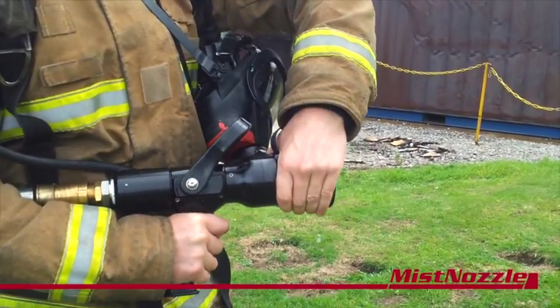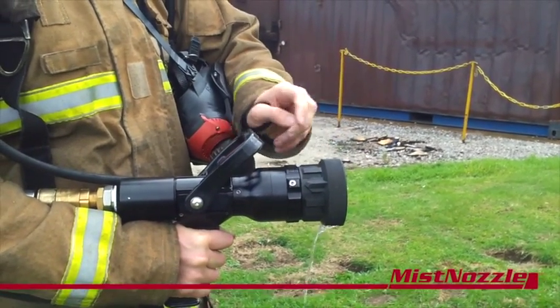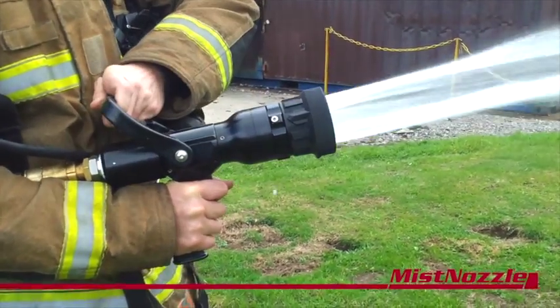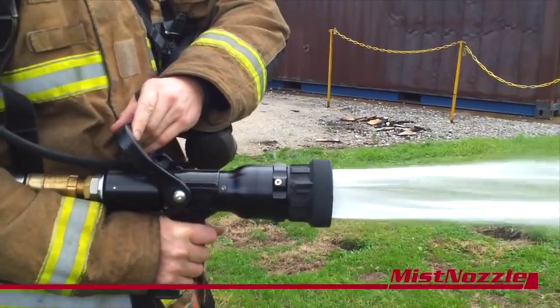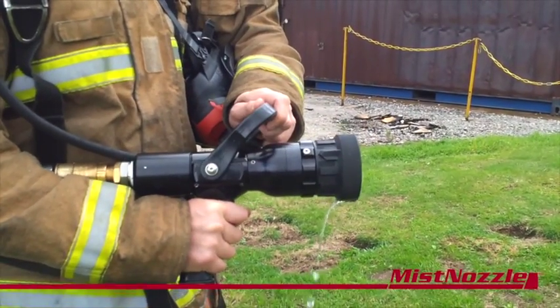What I can then do is transfer it across to jet — so there's just the two settings — and then damp down and ensure no re-ignition. Larger volume of water. Simple as that.